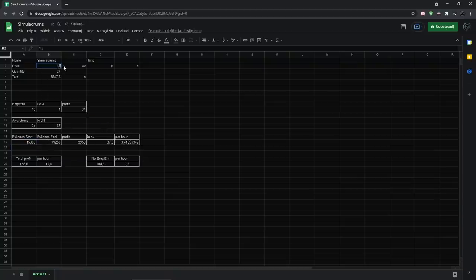Counting all the gems — Awakened Gems, Empowers, and Enlightens — I ended up with 12.6 exalts per hour total. Without the lucky level 4s, that would be 9.5 exalts per hour. But if I hadn't leveled Empowers and Enlightens I would have leveled more Awakened Gems anyway, so I'd say on average with this strategy and leveling gems you would make around 10 exalts per hour.